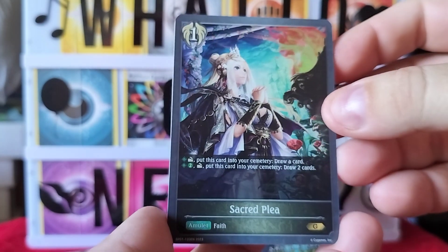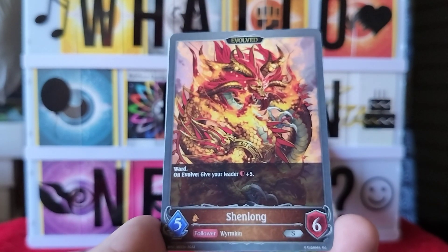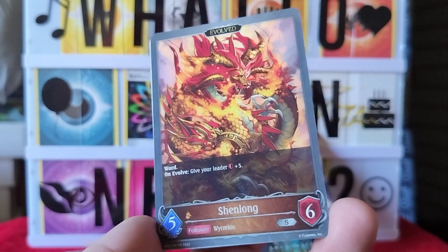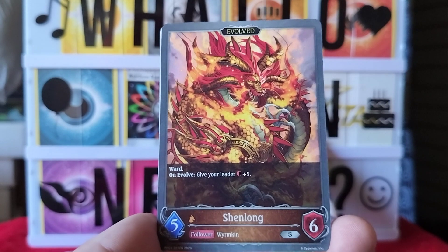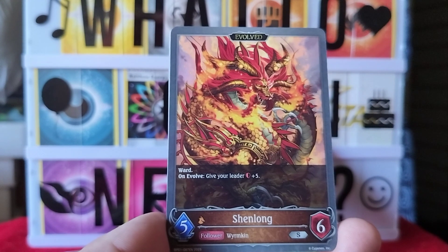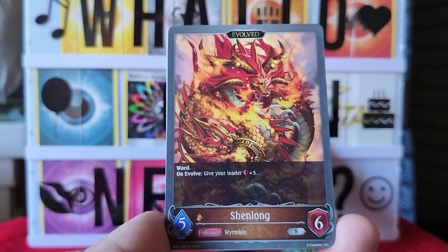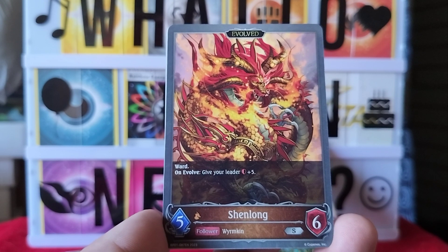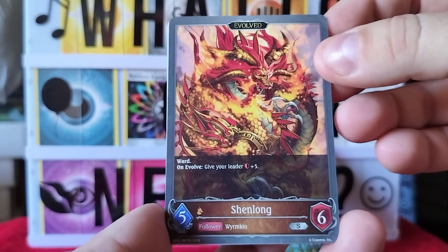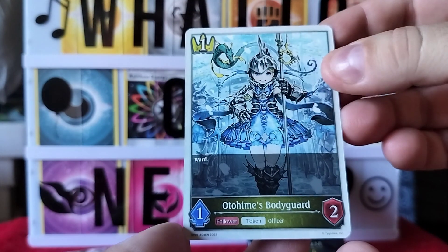Next one is Shen Long — I believe we've pulled this one before. I want the foil one though, the foil one looks so pretty, it has the whole round dragon that's just shiny. This one says ward, and on evolve give your leader plus five. It's a nice card.